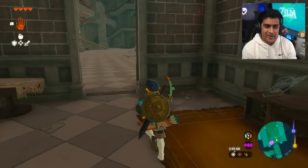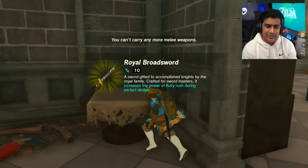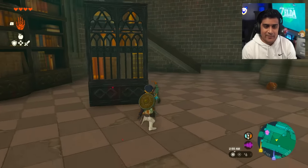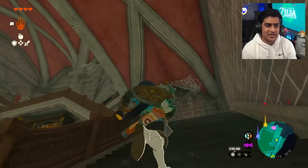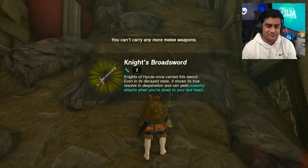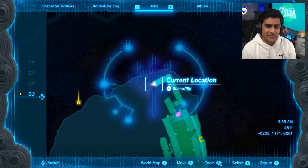While we're here grab this Royal Broadsword too. If you choose to explore you can grab more weapons or items, but we don't need to stay here anymore so let's exit back up the way we came. There's also another weapon here - go ahead and grab that too. Head up the steps and make a left, keep going up.